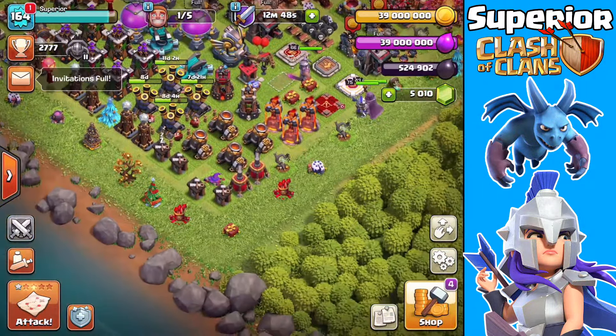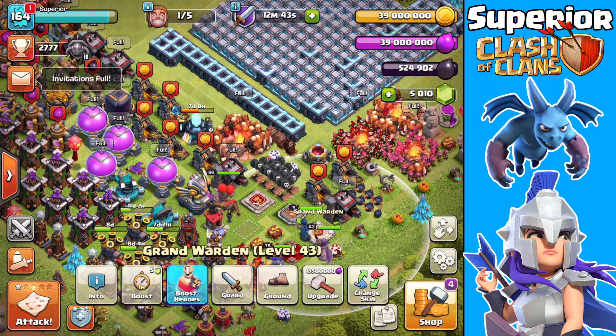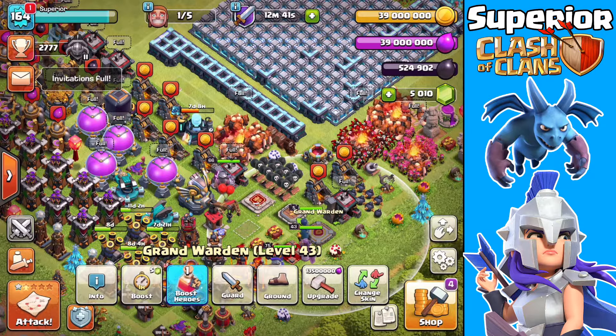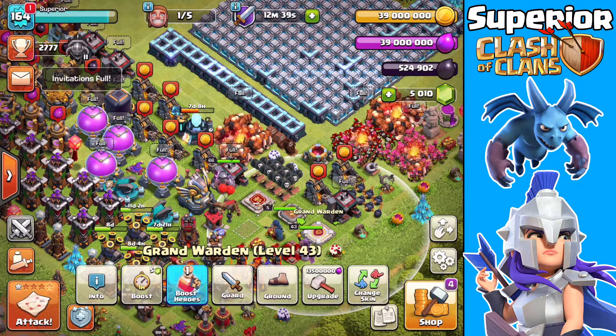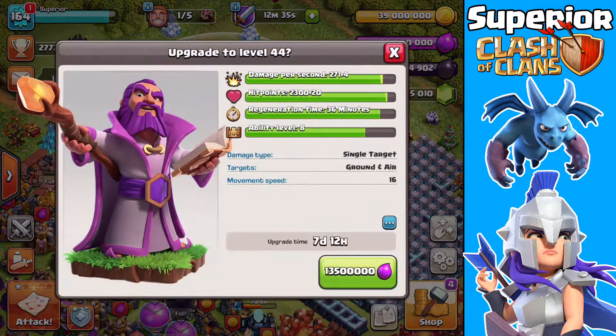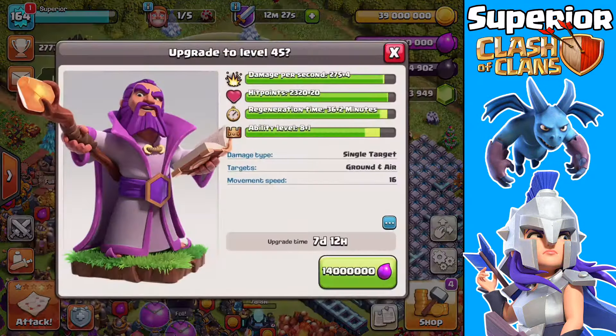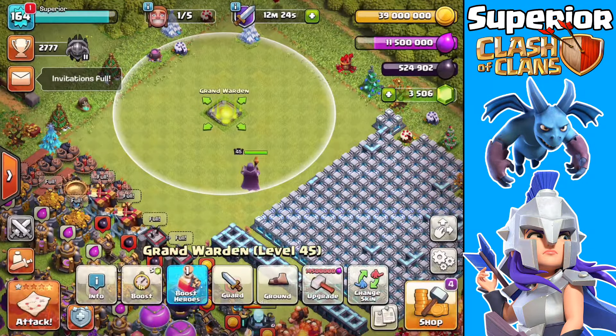What I'm going to do is upgrade my Grand Warden — we're going to upgrade the Warden as many times as possible with the gems I do have. So let's start that right now. Three, two, one — boom, and then we'll gem it. We'll do the same again here — boom, there we go.